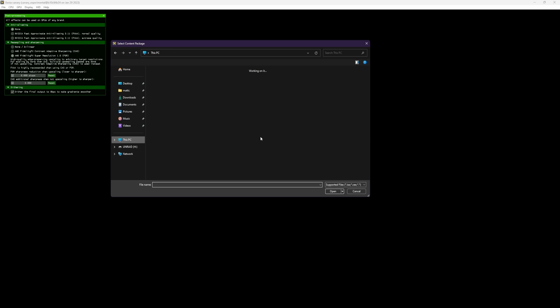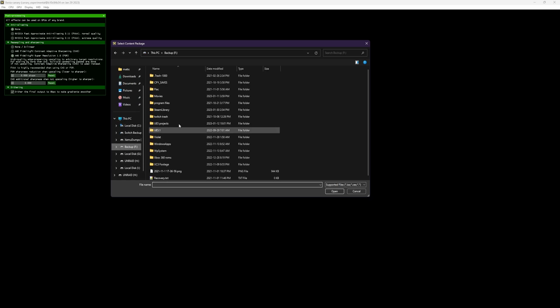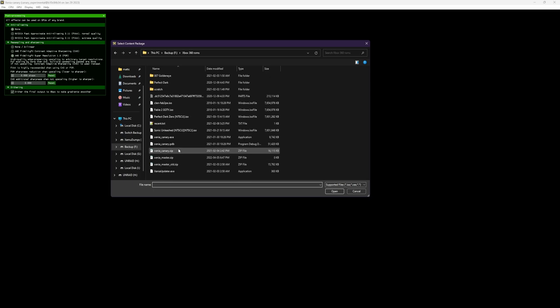Opening games is as simple as finding where your games are located. You can load disk images or Xbox executables. This is taking a long time to load because of how many drives I have.